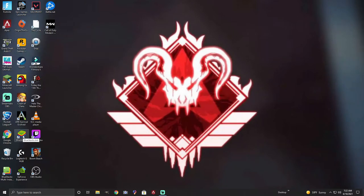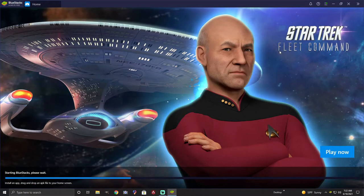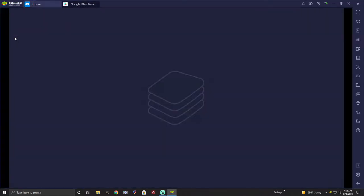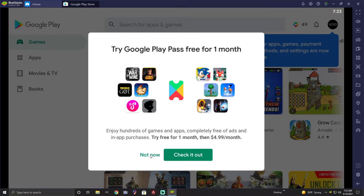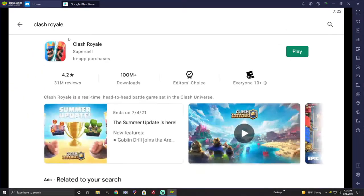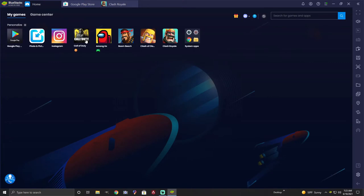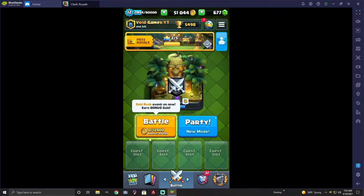Once you open BlueStacks, basically all it is is like an Android on your computer — it's essentially just the Google Play Store. So it's going to bring you up here, you go into your Google Play Store and from here on out it's literally just an Android. Use your mouse to click and your keyboard to type. You can see I have apps like Among Us, Instagram, Boom Beach, Clash Royale all downloaded on here.